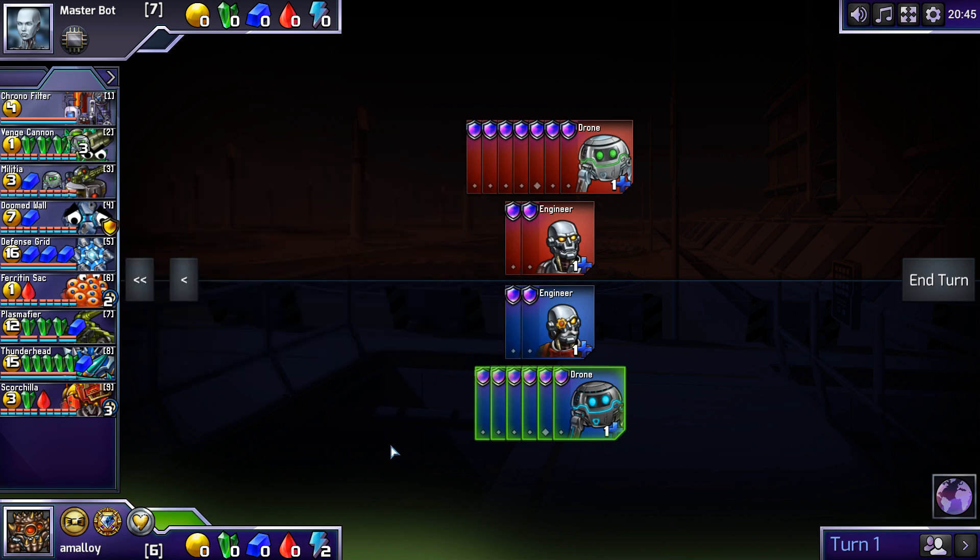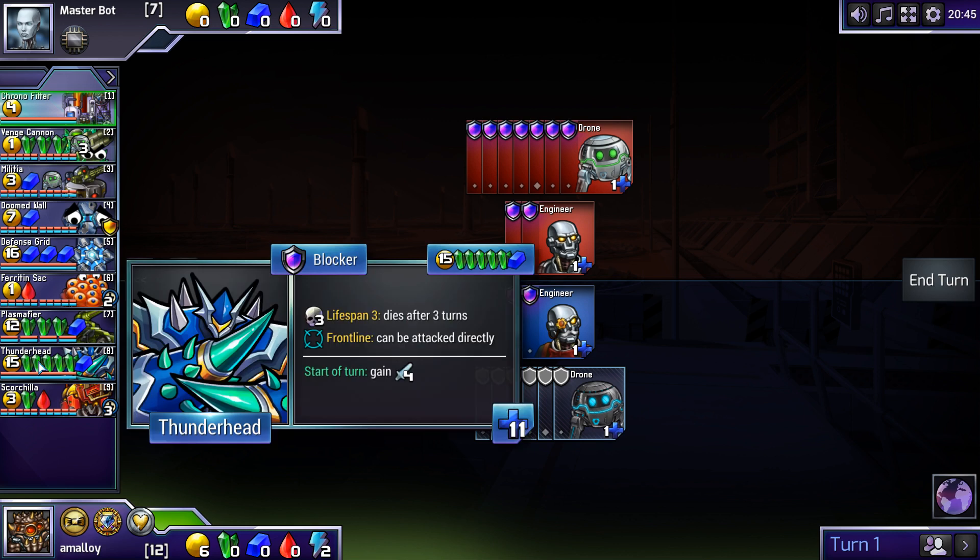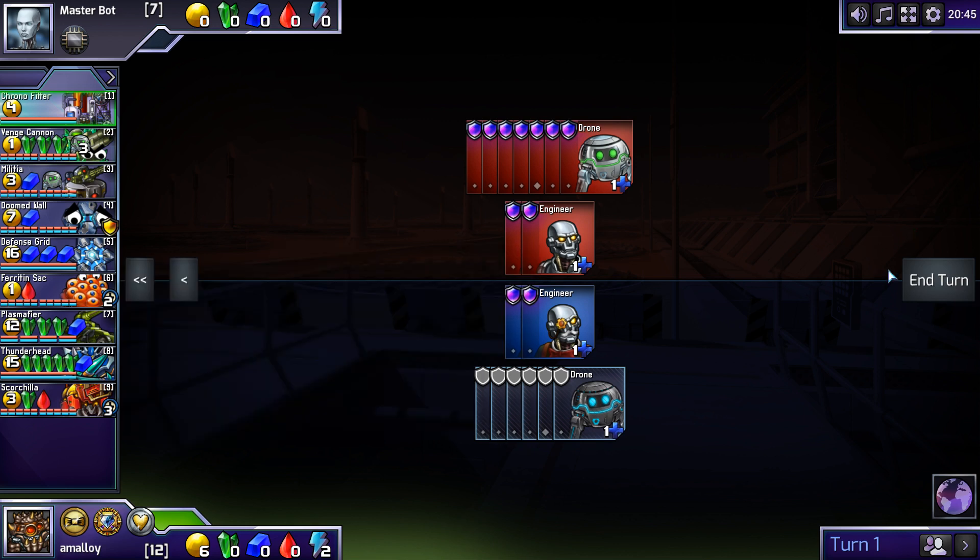There's Ferret and Sac, so it's no big deal to get some blue. And Chronofilter! There are so many ways to have a large amount of blue temporarily. Thunderhead is also a lot of soak, if you can get it at the right time. It's kind of hard, but with such flexible tech around, it's a thing that could happen.